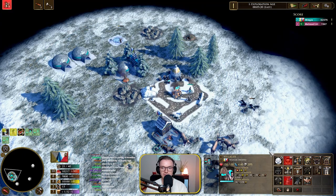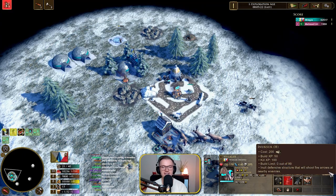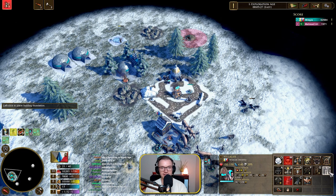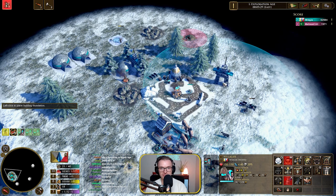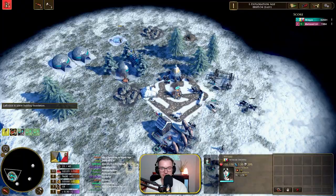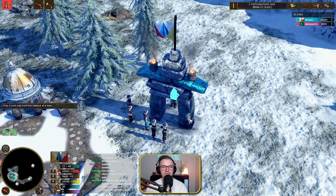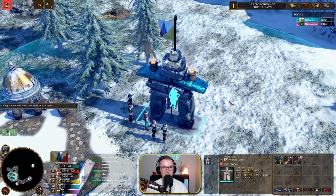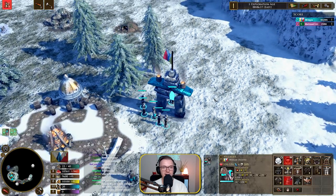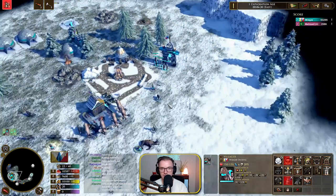The next building we're able to build is one of my favourites — the outpost, which is also called the Unuksuk. Can we just look at how beautiful this looks? It looks fantastic. It obviously doesn't really make much sense that it's an outpost because it is just like a monument — but in itself, it looks pretty damn awesome.